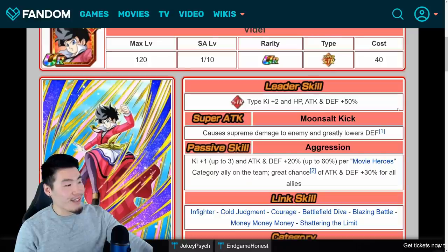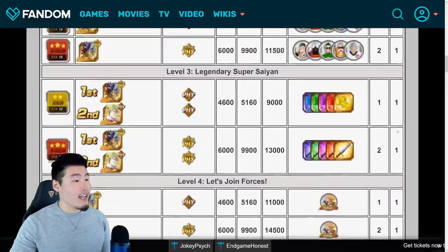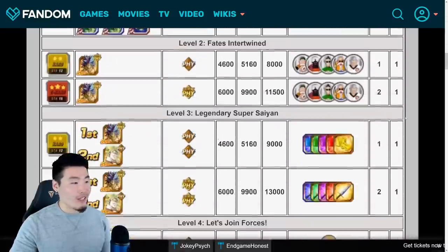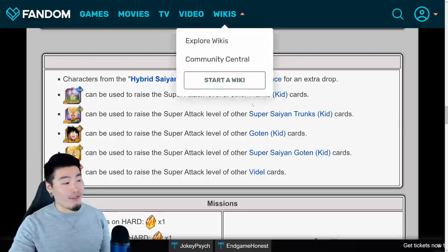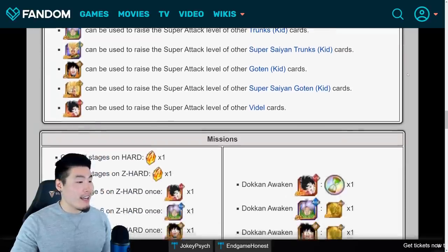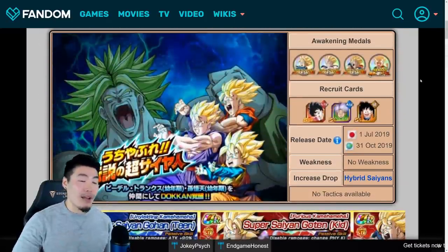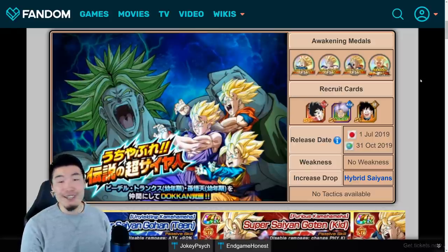That's it guys — those are all the details you need to know about this event overall. We're getting all the stones again, up to 19 stones for clearing everything. We get technically one new unit and two new awakenings, which are all very good. And you can farm the super attacks for a lot of units with the farmable units in this event, which should keep us busy on Global for a little while until the next major celebration. Hope you're excited for this new event to drop — I personally am, because my standards for Global are very low right now since it's been as dry as the Sahara Desert for the last couple weeks, so anything new is definitely welcome.